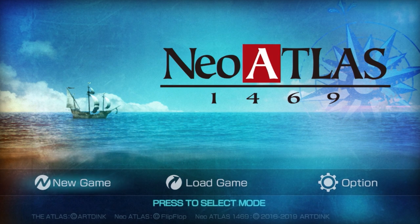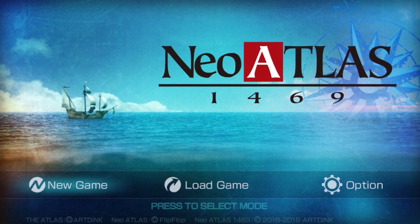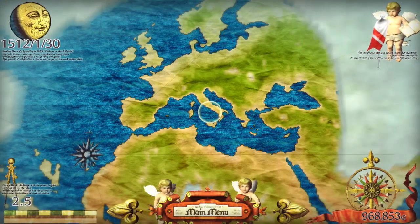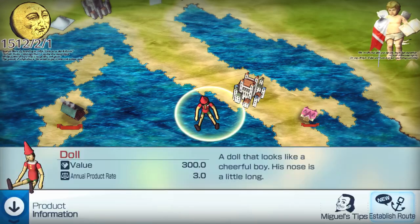Even the greatest expeditions need a stable source of funding. Forge your own trade empire in Neoatlas 1469. Fund your expeditions by trading goods like food, metal, toys, and even livestock.